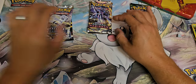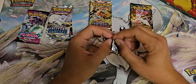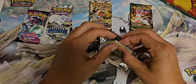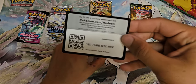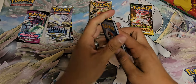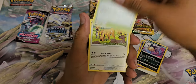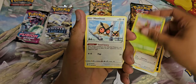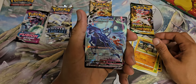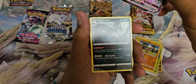We'll go ahead and start with Astral Radiance first. I do these as daily shorts — it's a binder I'm trying to complete. We got: Uxie, Overqwil, Jubilife Village, Stantler, Yanma, Hoothoot, Kricketot, Sudowoodo, Shadow Rider Calyrex VMAX, and Mightyena.